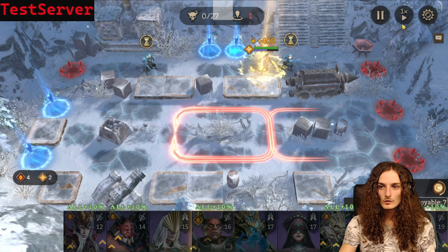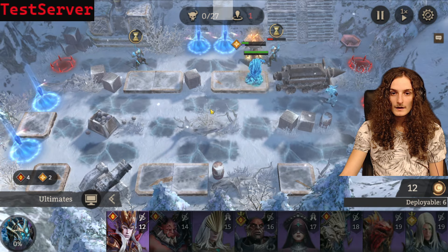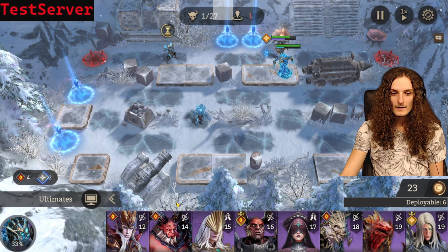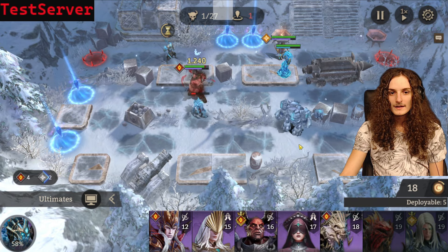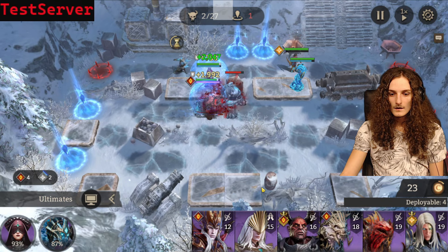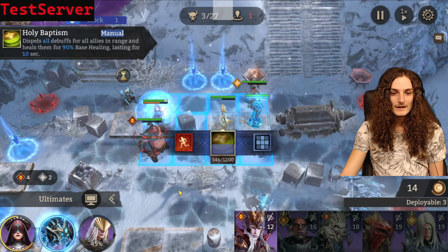Straight into the stage — we'll be going with Sirene first. Sirene's purpose is to give us cost regeneration to make up for the fact that we're generating cost 40 slower. She gives us the cost, and now it's time for Vortex to help keep her alive. We won't be doing much besides waiting for the big golem to get close enough to place down Gluttony — the reason is so that Gluttony doesn't trigger his ultimate against small fry, but rather one-shots the big golem. There we go — Gluttony's first buffet of the day, ate him up.